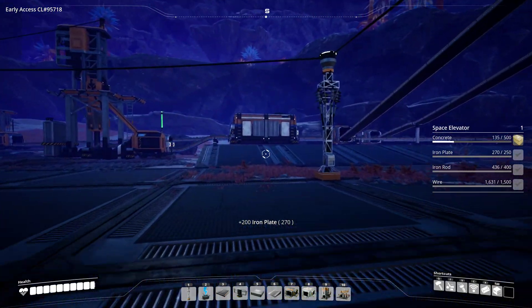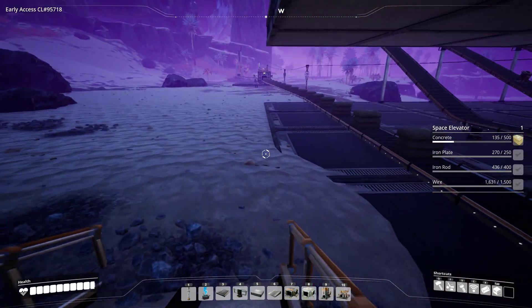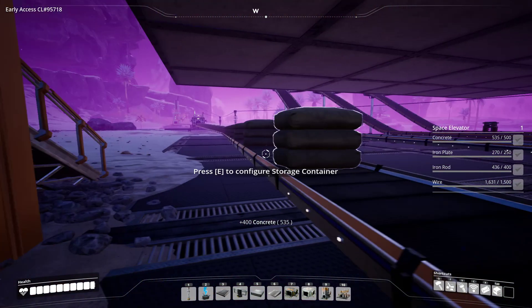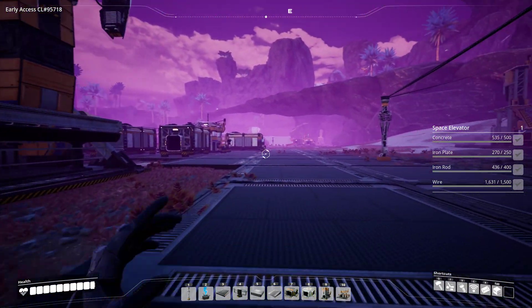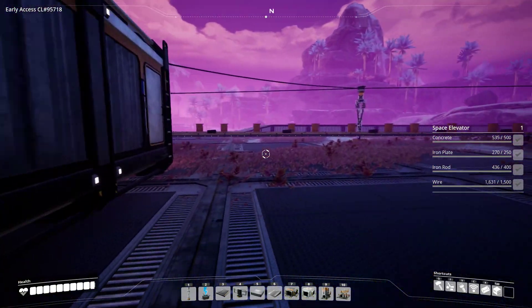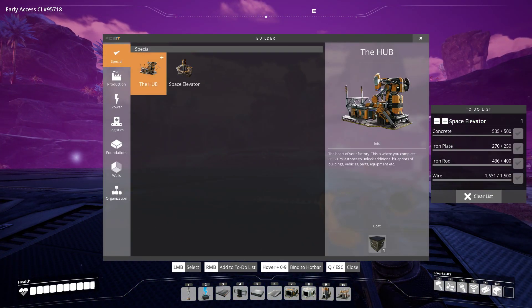We should go over here and then we're building the space elevator! Space elevator, space elevator. How much did we say - 500, no problemo, look at that, our assembly line is working miracles. All right, time to place the big kahuna. Space elevator - yeah it should line up somehow, and I think this would be the correct orientation.